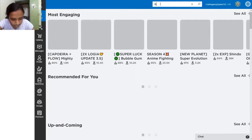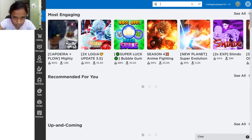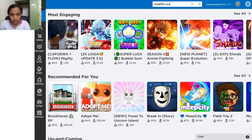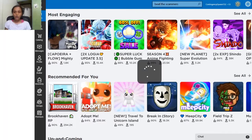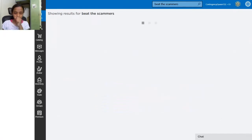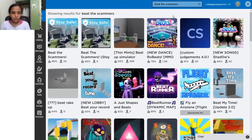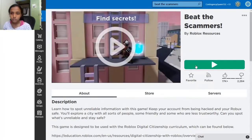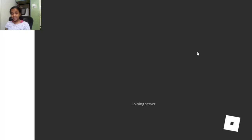Go to Games and type in a game called Beat the Scammers. It's called Beat the Scammers, and just go in — it's the first game, so click on it and click Play Now.